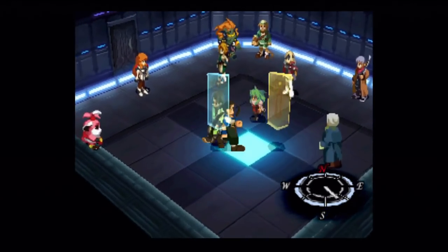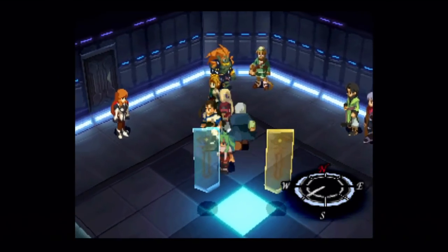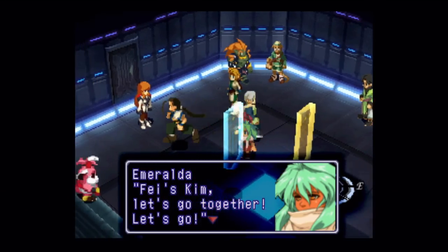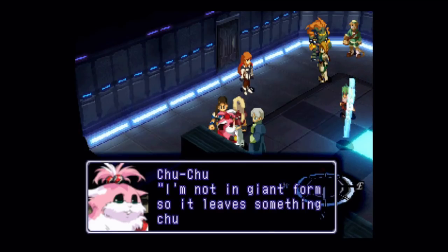Sounds like a plan. Actually, let's take a moment to bring Bart and Billy into the party so I can talk to Citan and Emeralda while we're at it, since we can't talk to party members that are in our active party. I'm not Faze Kim, just call me Faze. That reminds me, I wanted to look up something when I bring her back into my party.